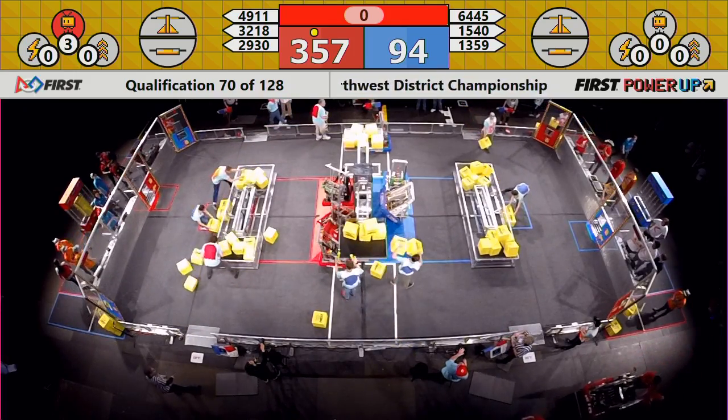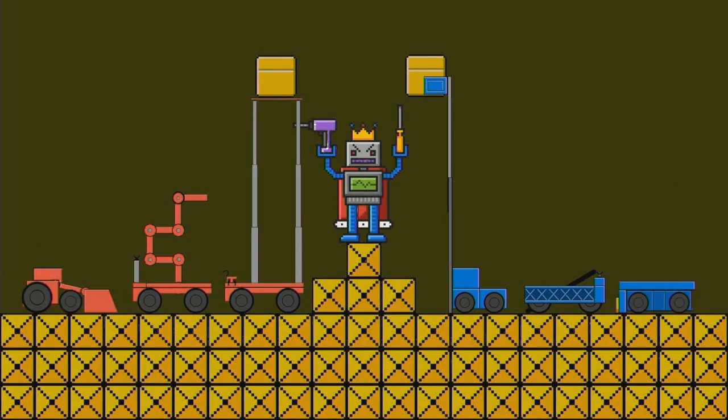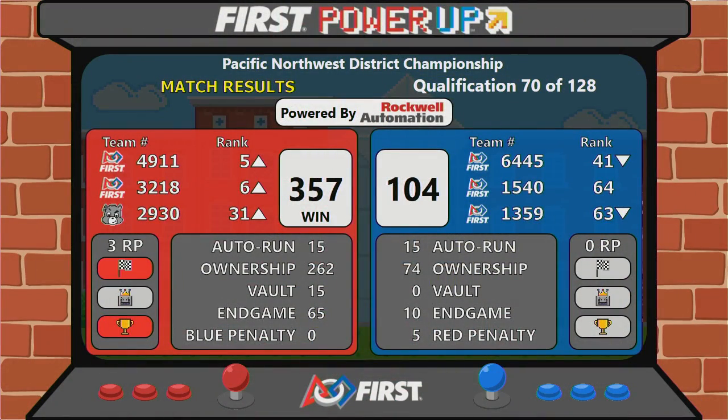Your score for number 70. Congratulations, Red Alliance. Moving up to number five is 49, 11, 357. Three ranking points. Congratulations, Red Alliance.